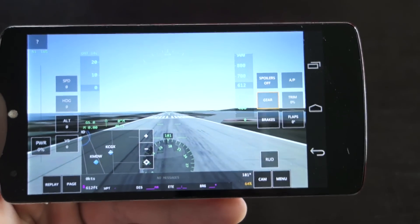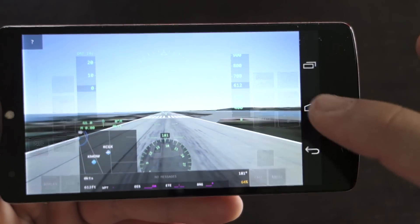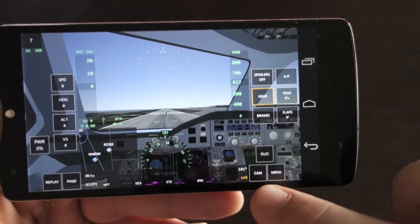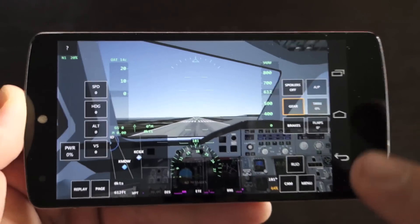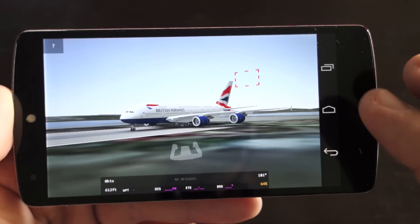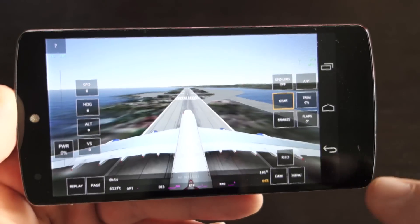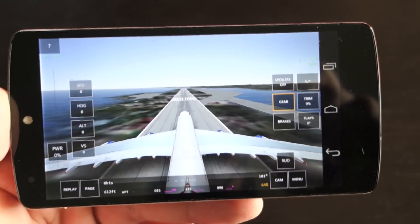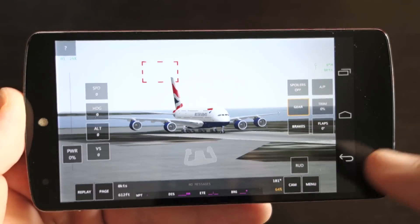So let's tap into the flight. On the right we have spoilers, gear, brakes, flaps, trim, autopilot, rudder, and change cameras. You can have a cockpit view — not every plane has a cockpit view available. You can have an outside view and move around. There's an actual view from an A318, because this really is an actual view.